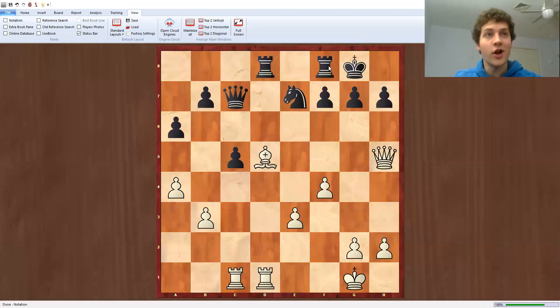Welcome back to my channel. Today we'll be looking at the game between Wolfgang Glumann and Arthur Hennings from 1968. It is white to move, and I would recommend you pause the video and come up with the move that white played.